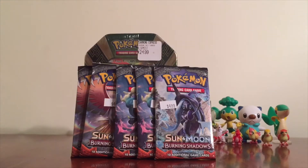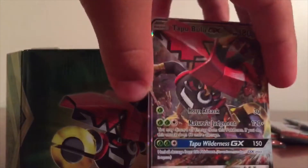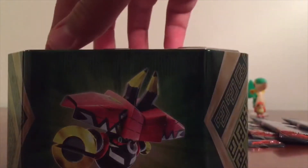Today we have five Burning Shadows packs and one Tapu-Bulu tin. I'm going to be opening the Burning Shadows packs, and Quintin is going to be opening the tin. So in this Tapu-Bulu tin, we have one amazing art Tapu-Bulu GX card, this amazing code card which we'll give you, and we also have two Sun Moon packs, Evolutions, and Steam Siege. Let's get started with our first pack — it is a good code.